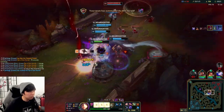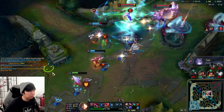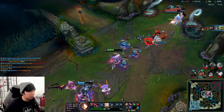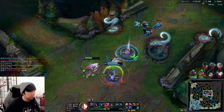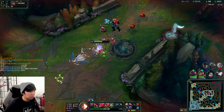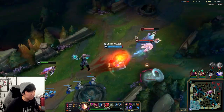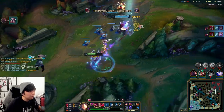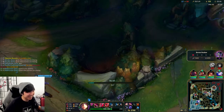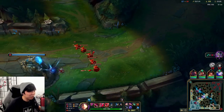Nocturne goes in — we just wait for him to go in. Kill him. E, ult, and run. Now that I have Void Staff I can actually kill Nocturne, but he also ulted into four of us — so as long as I kite away and do my damage, we'll kill him quick. Bait, bait, bait. Scion going in — nice, oh my god. Just using my passive, that's all I'm doing. We can't get this bot wave here, but I'm gonna group with the team.